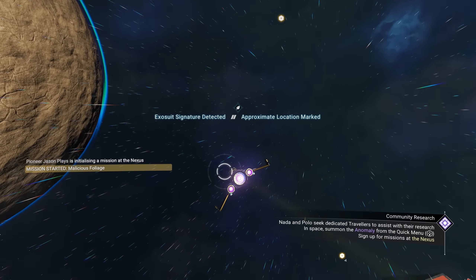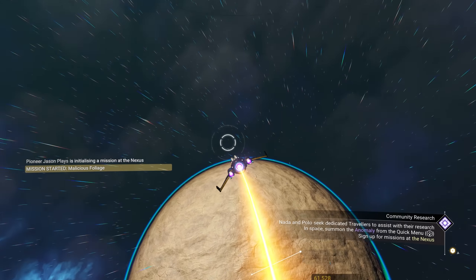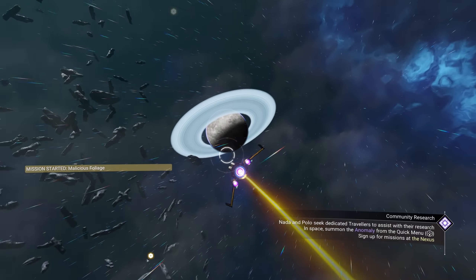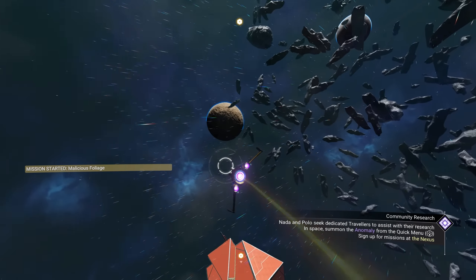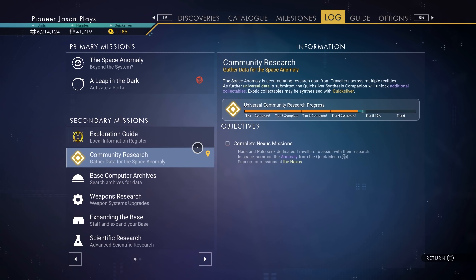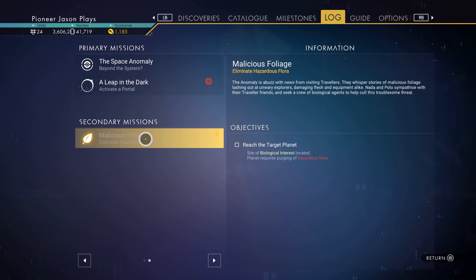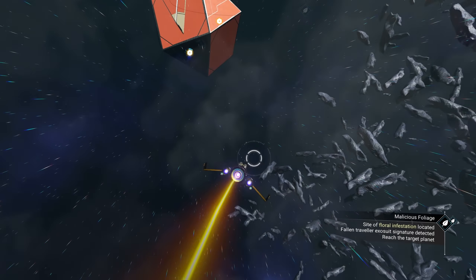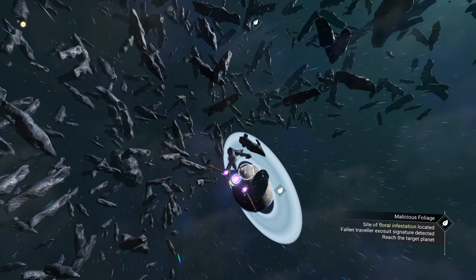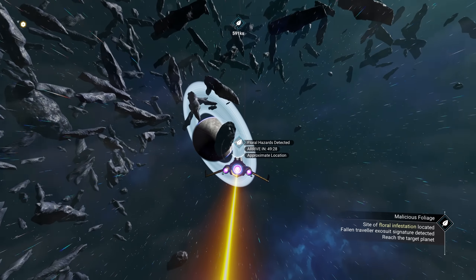Let's see where we have to go. Approximate location marked. I'm not seeing it anywhere. We have to highlight the progress — sorry. If you don't have it highlighted, it's not gonna mark it for you. Now it should mark it for us. There it is, right there. It wasn't marked before, now it's marked.